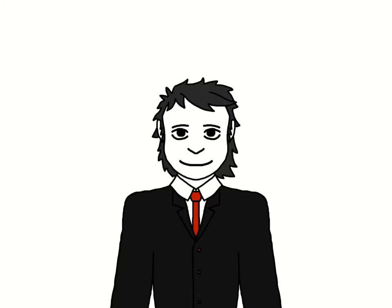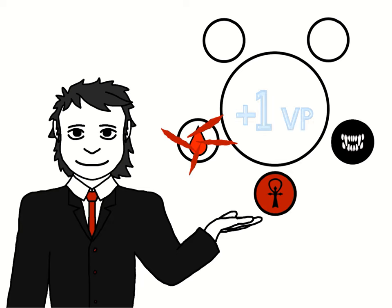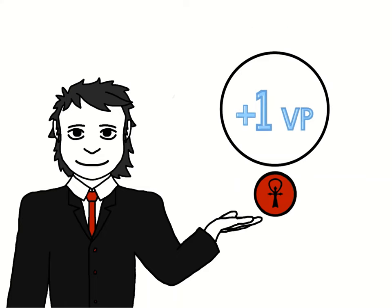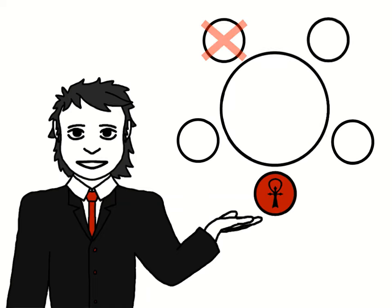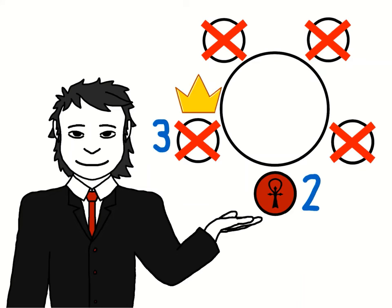Before moving on — unlike other card games, the lines between winning and losing are blurred. A Methuselah will receive 1 victory point when their prey leaves the game, at which point the next player on your left becomes your new prey. Being the last one standing will yield you another victory point. Even if you run out of pool, if you have more victory points at the end of the game you'll be the victor. Conversely, even if you are the last surviving player, you may not win if an opponent has more victory points than you.